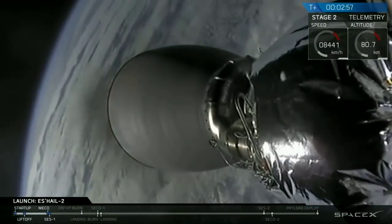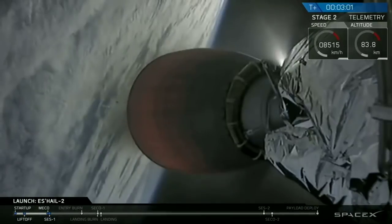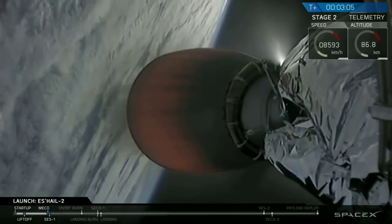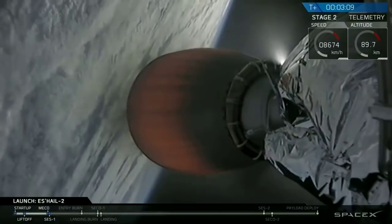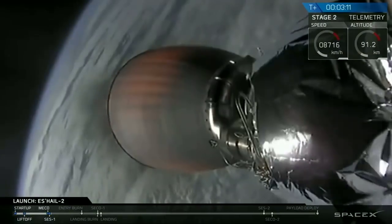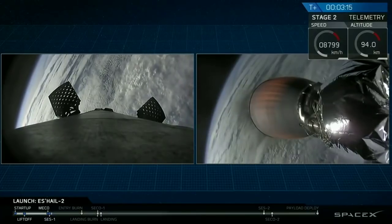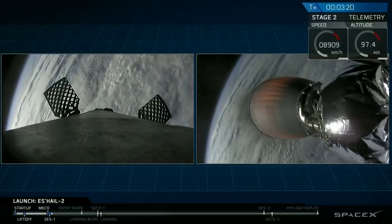We have had second engine start as the orange glow appears to brighten up the Merlin vacuum engine in the center of your screen, again transitioning the responsibilities from the first stage to the second stage. We'll follow both of those vehicles in parallel as we continue this webcast. The next major milestone is on the second stage, and that is when we deploy the fairings that encapsulate the payload.